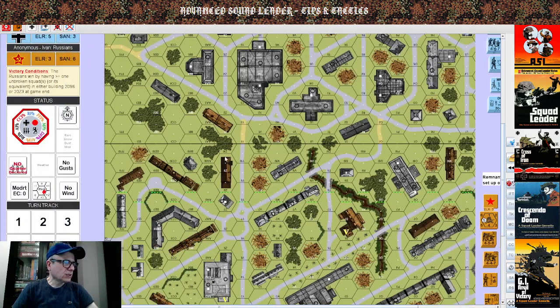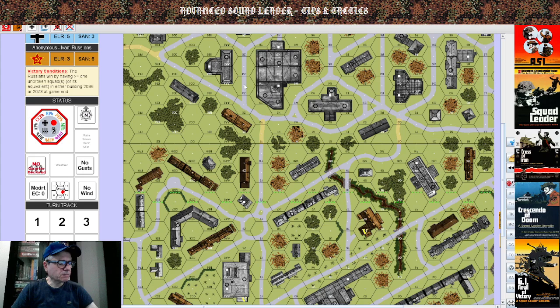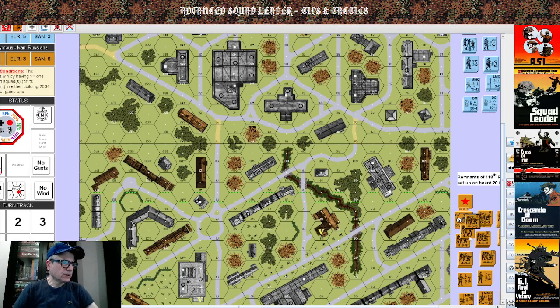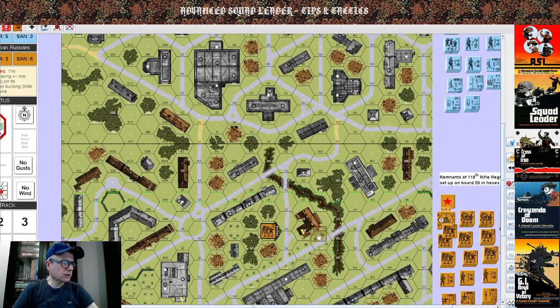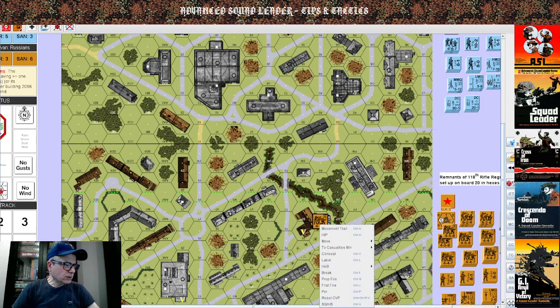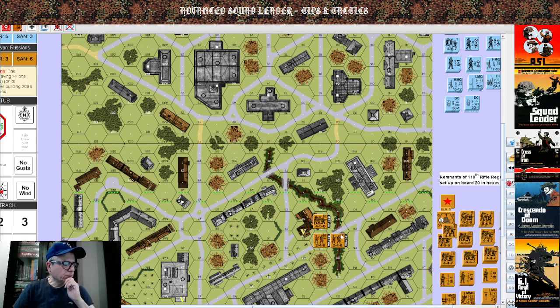There is a smart way and a bad way to set up in every scenario. The first thing you need to do, even before setting up, is have a good understanding of the victory conditions. In this case, the Russians win by having one unbroken squad — or its equivalent — greater than or equal to one unbroken squad. You can have two half squads or four MMCs as squad equivalents.